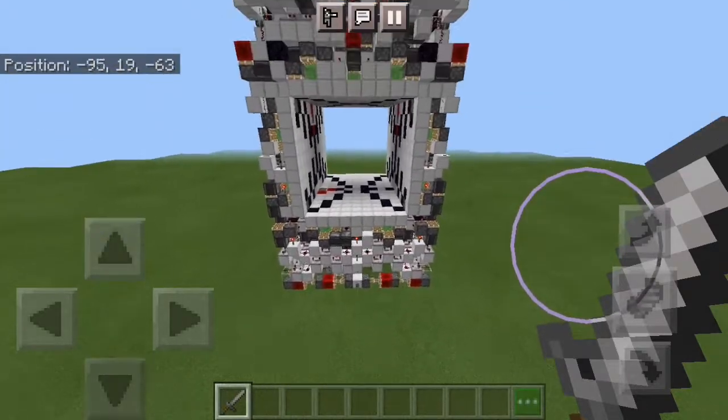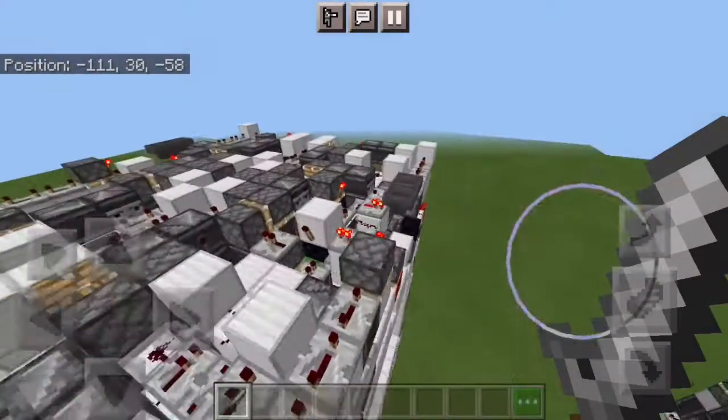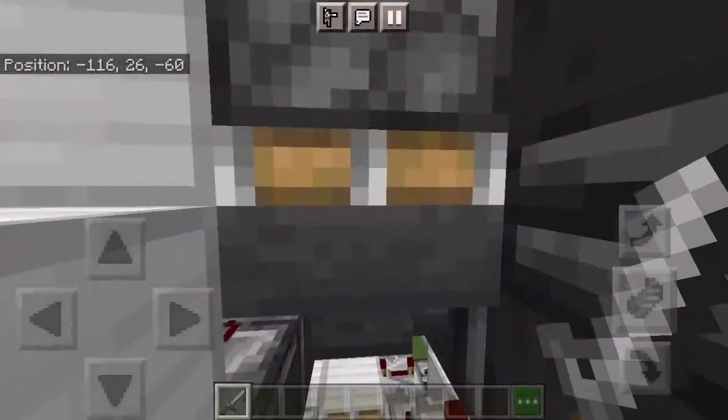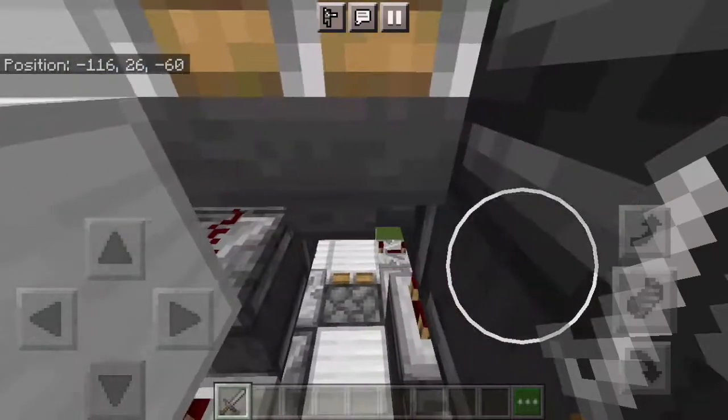I am really proud of how this thing has turned out. I used a lot of mechanics that I don't normally use, like these hopper pulse extenders and pushing down containers with items in them. I needed a signal strength of 15, which is why this is a hopper filled to the brim.